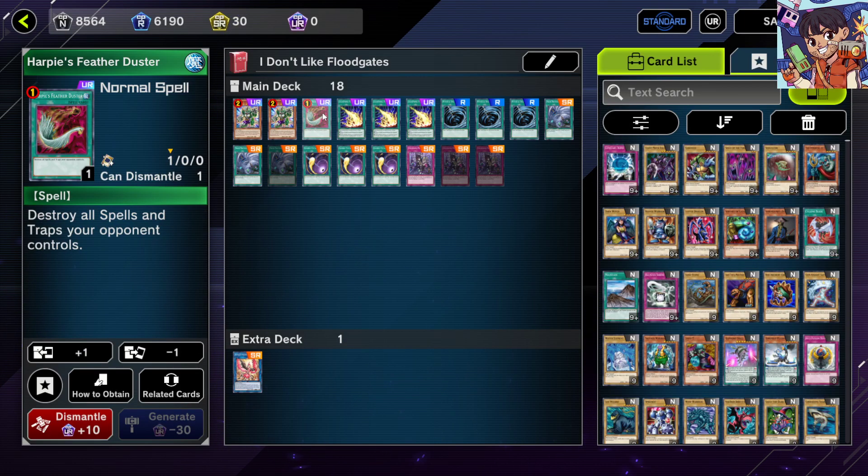Next up we have Harpie's Feather Duster. This is very generic spell and trap removal. You can run one of these in a deck, especially even if your deck goes first, just in case you want extra spell and trap removal. Harpie's Feather Duster destroys all spell and trap cards your opponent controls, so it's always handy to have.